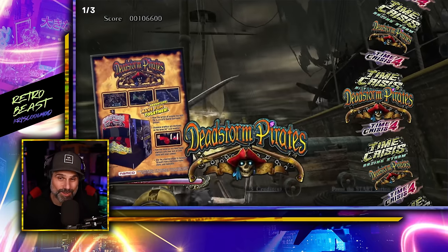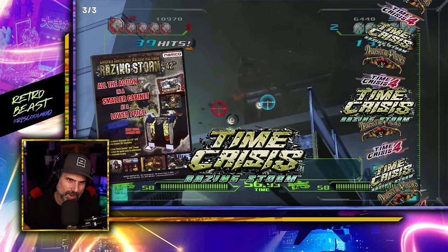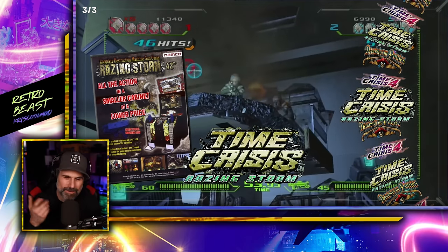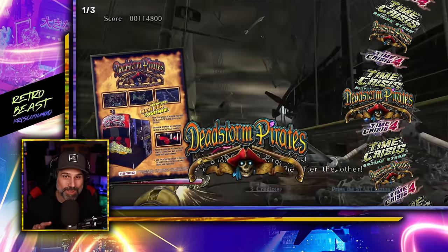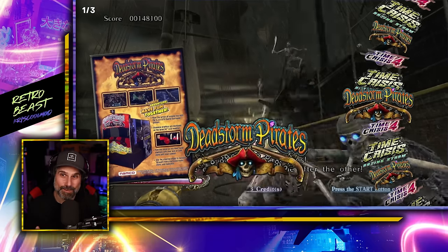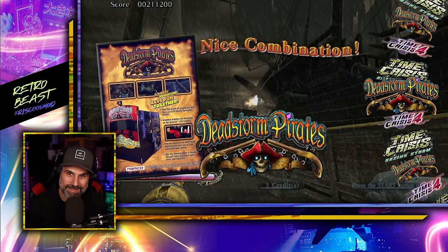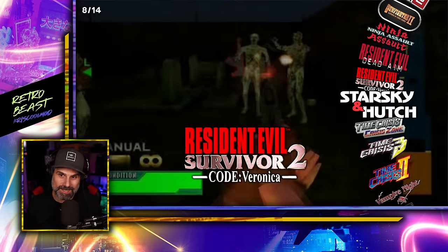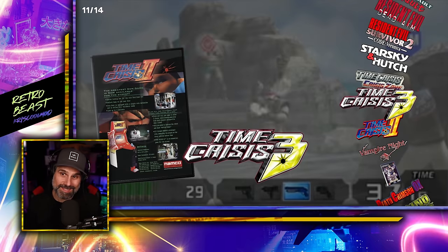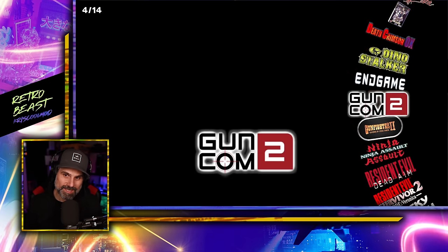PS3 has a lot of really cool ones: Dead Storm Pirates, Time Crisis Razing Storm, and Time Crisis 4. Dead Storm Pirates I actually played before at Captain's Auctions when I went to film Chasing Nostalgia. PS2 also has a great light gun library — Time Crisis, Crisis Zone, Time Crisis 2 and 3 are all on here. The PS2 versions of those games were pretty good, so you can imagine the quality of what's available.